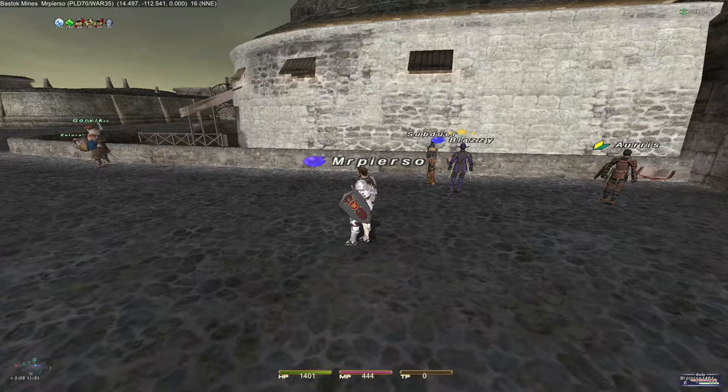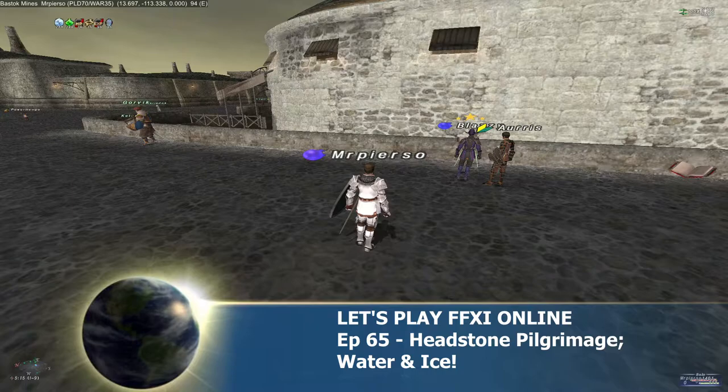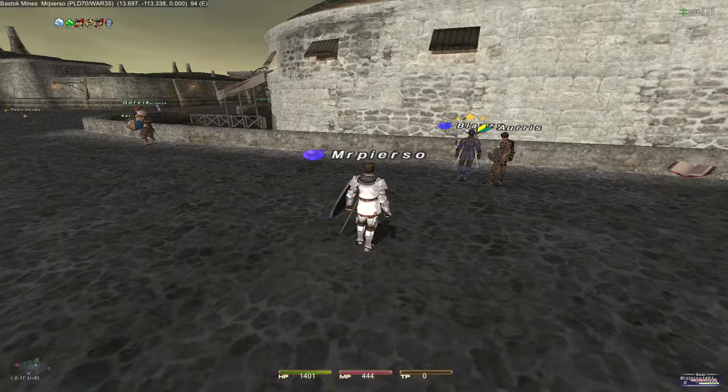Hey y'all, pierce086 here. We're back for more Final Fantasy XI. We're going to be tackling some more Rise of the Zillart expansion content today. As you know from the last episode, we went through the Temple of Ugulepi in search of the old Hermit Lady that Gilgamesh saw when he'd last been doing an expedition through there.